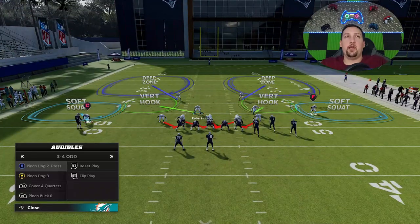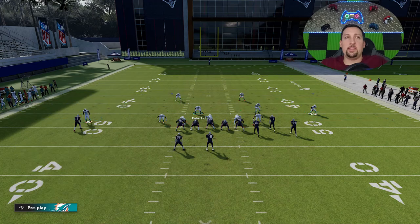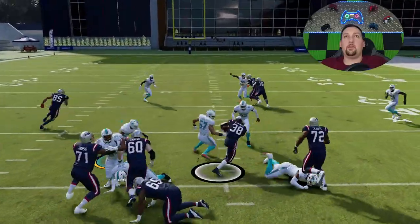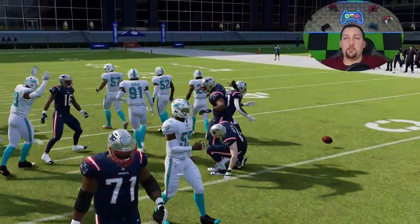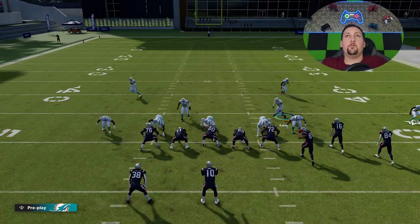That's why you're going to have to be quick to switch between the Pinch Dog 3 and cover four quarters. The setup for all three of these plays is going to be the exact same. Cover two is not a very good inside run defense based on the fact that the safeties drop back. So you really can get pressure from this setup, but you also have the option to just flat out blitz all.